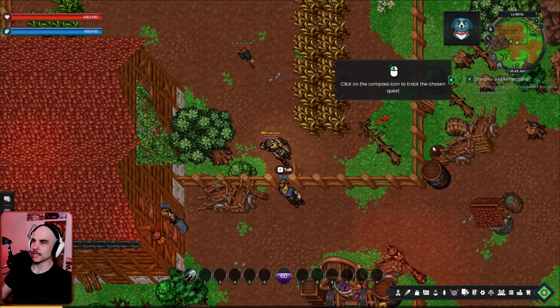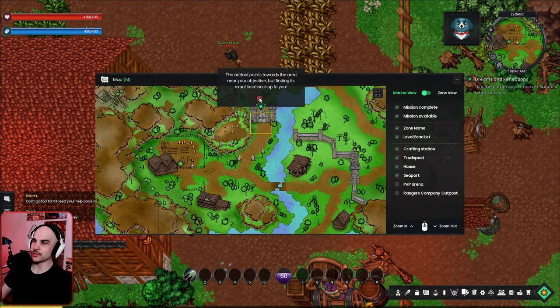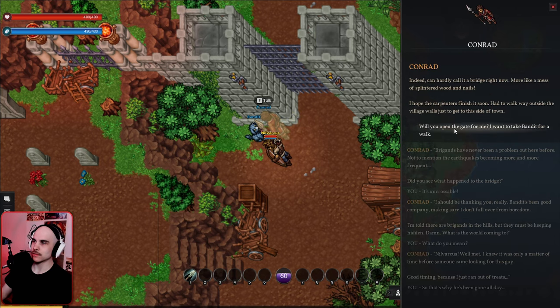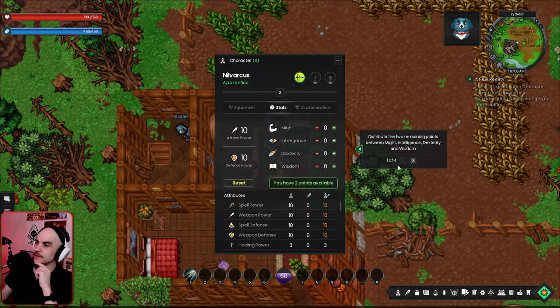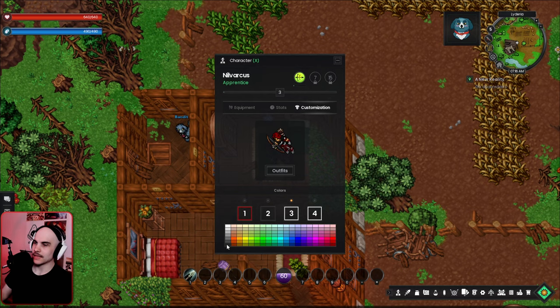We click the compass icon to track the chosen quest and it shows you the area where the mobs are. Looking for bandits — is this a cute dog? We have two remaining stat points to spend between Might, Intellect, Dexterity, and Wisdom. Might gives range attack power, Dexterity increases attack speed, and you can reset for free. We go Dexterity, and we can also change our color — going with black and red.